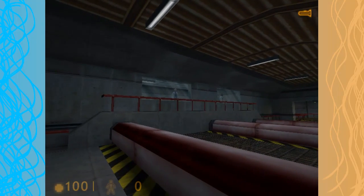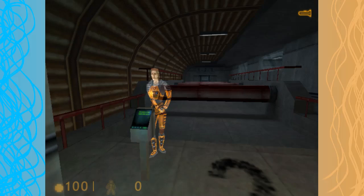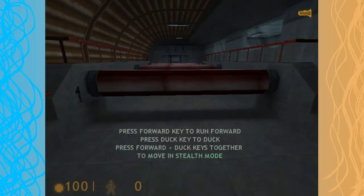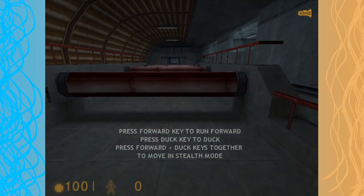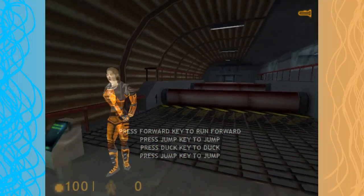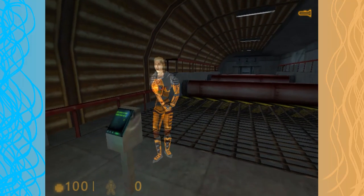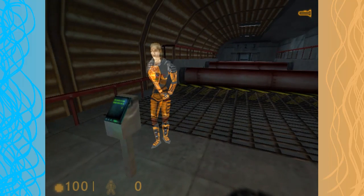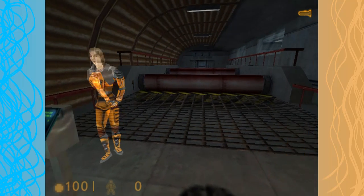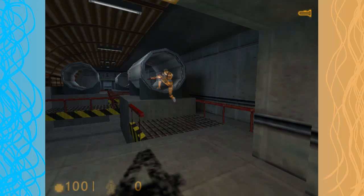There's a person up there — holy crap! What is the duck key? Now we will combine skills. You will need to jump, duck, and then jump again. This will prepare you for the next room, where you will have to do both moves at the same time. Oof, I don't know, man. This is getting kinda convoluted for me. I did it!